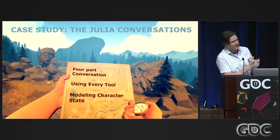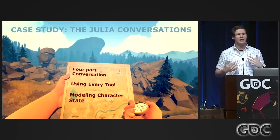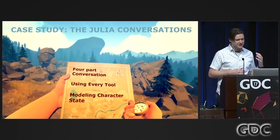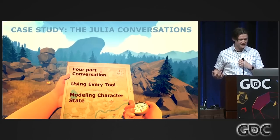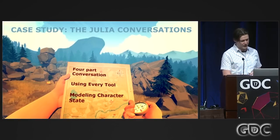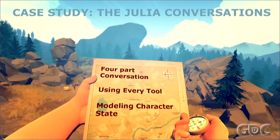The next case study is the Julia conversations, happening on day two — Henry and Delilah starting to talk about relationships. Why is Henry out here? Is he married? Why isn't his wife here? This was when we had the system more in place — we had Magpie, several revisions on the event system, and all the tools we needed. I want to show one quick example of one possible playthrough of this four-part, very context-dependent conversation.